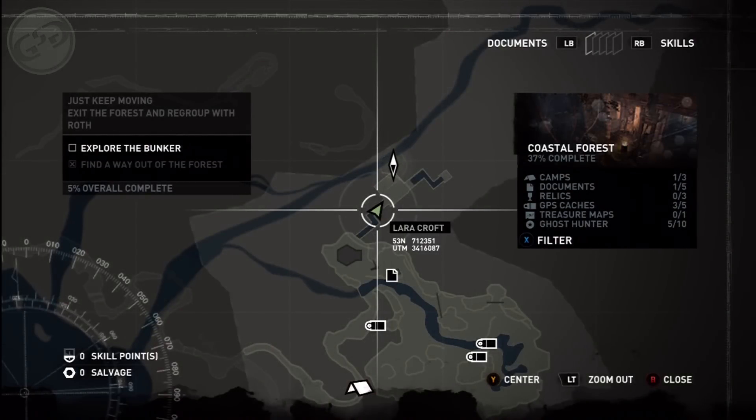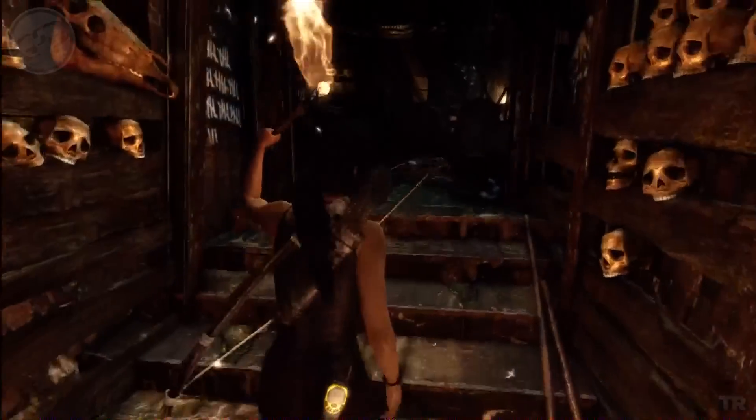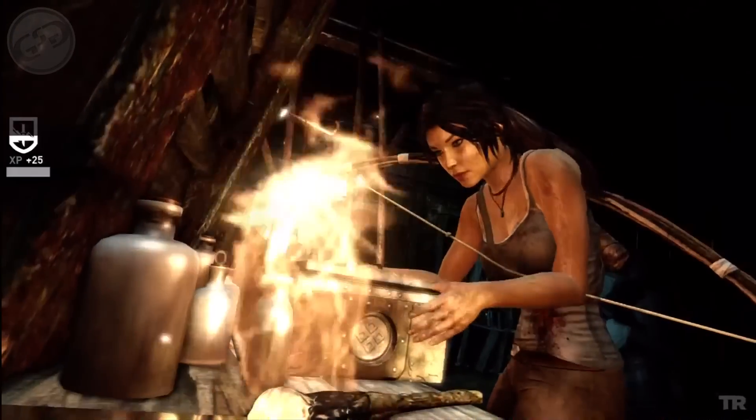After Lara gets some rest, she'll get up and want to explore the bunker. When you reach this room, on a shelf to the right there's a container that has your first relic.